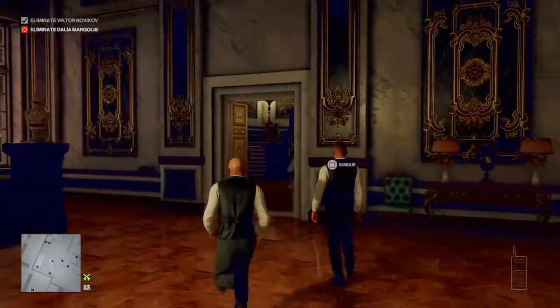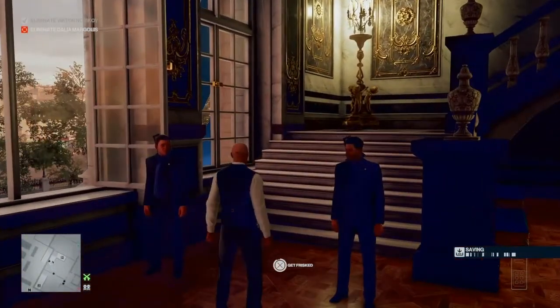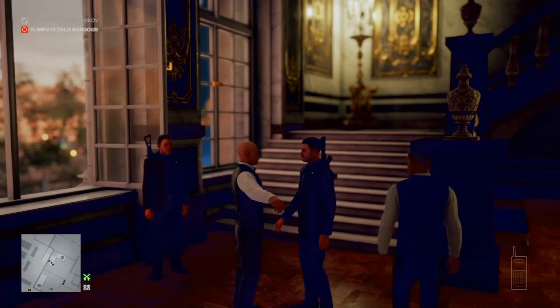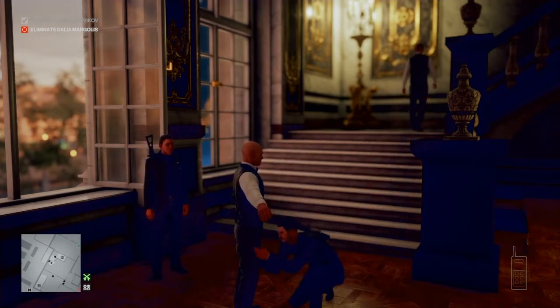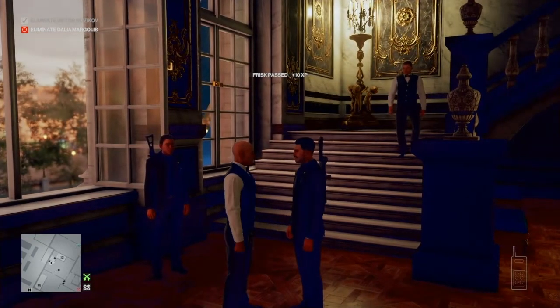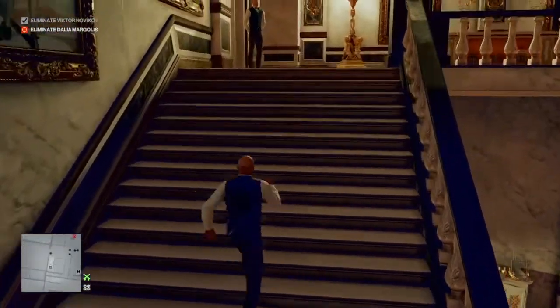We close the doors so his body isn't spotted, then go through the frisk zone. "Sir, if you want to proceed I'm going to have to do a quick routine check. You nervous? Don't be — this is just a formality. And you're good to go." Once we are safely through the frisk zone, we're going to make our way up the stairs.